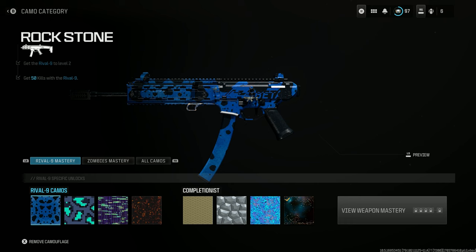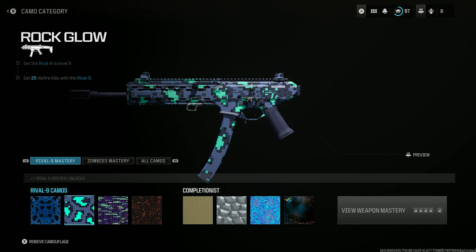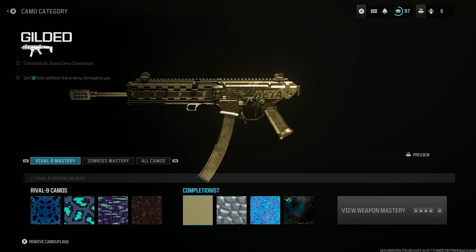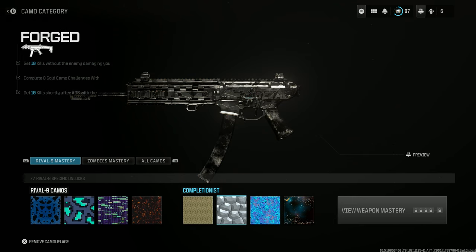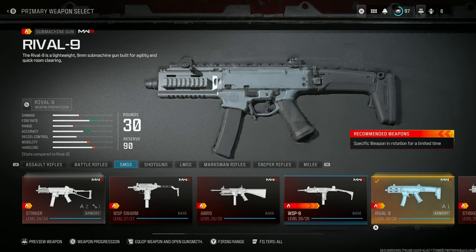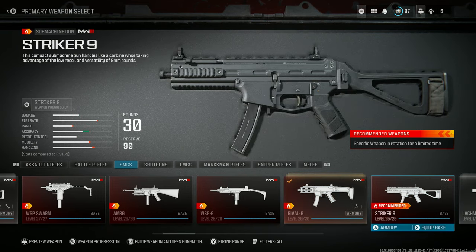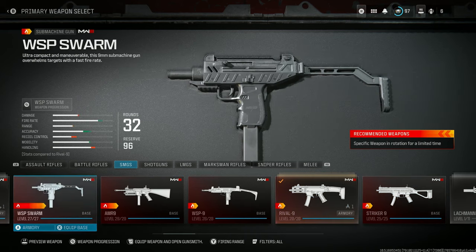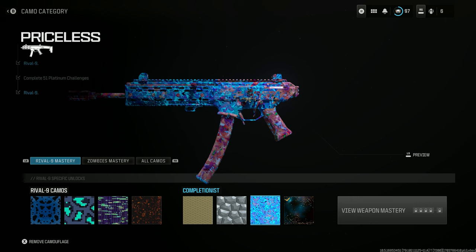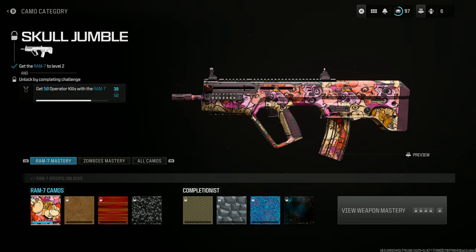I'll cover the basics. The camo system is simple: you have four base challenges on every gun. Get to a certain level to unlock the Gilded challenge, complete Gilded to get that camo, then for Forged you have to get every gun in that class Gilded — every single one with the Modern Warfare 3 logo. You do that to unlock the Forged challenge. For Priceless, you have to do Forged on 36 weapons.